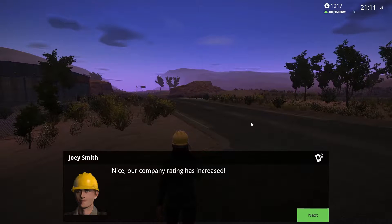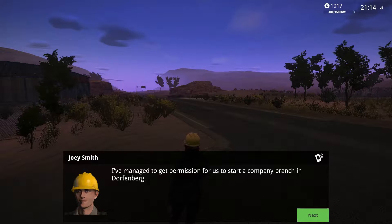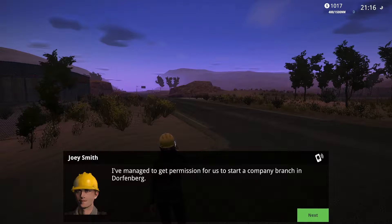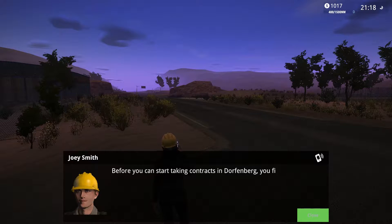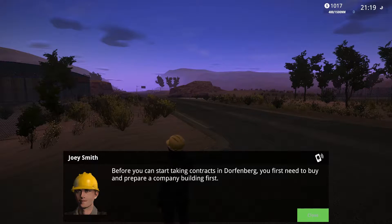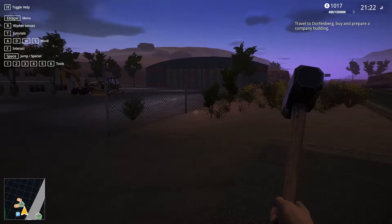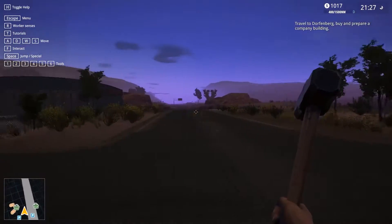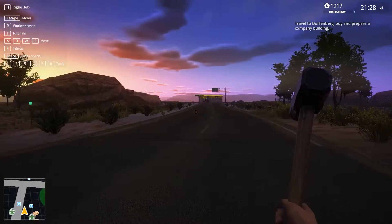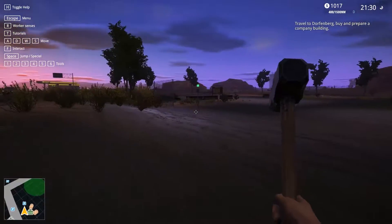Our company rating has increased. I didn't even need to — alright, that's all I had to do the whole time. I've managed to get permission for us to start a company branch in Dorfenburg. You need to go to the airport and travel to our new company location. Before you can start taking contracts in Dorfenburg, you first need to buy and prepare a company building first. Did he say first twice? New place. Blowing things up. I've never been more torn in my life. And I'm perfectly in the middle of this road. This is so symbolic.